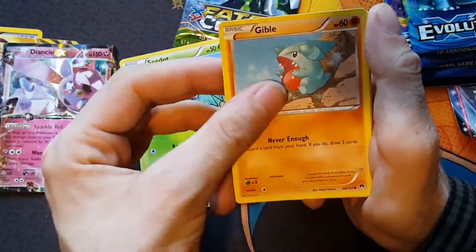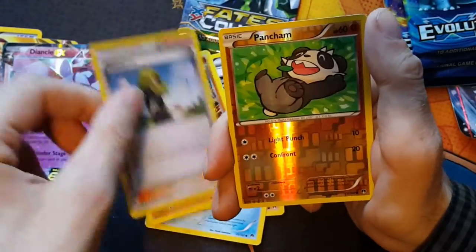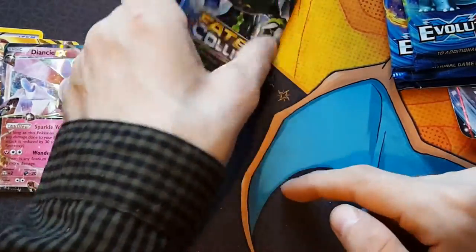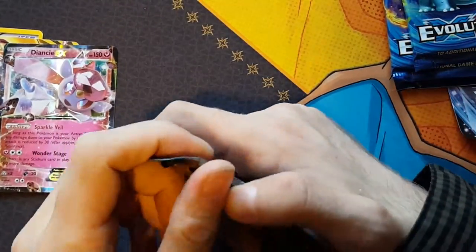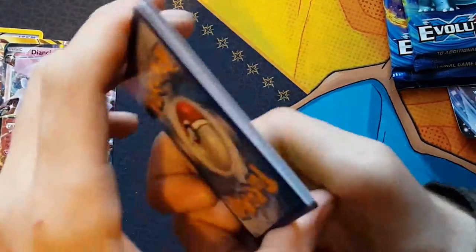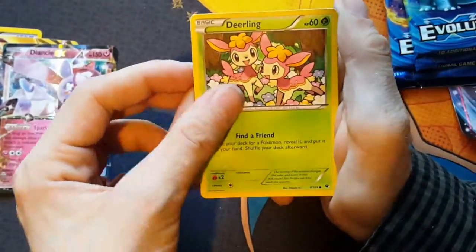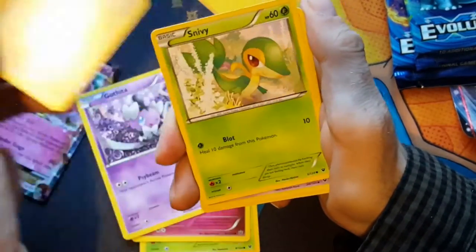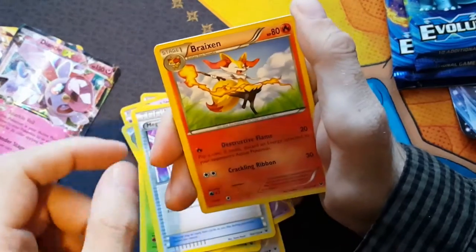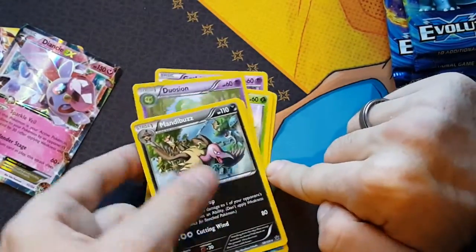We've got Chikorita, Seedot, Gible, Staryu, Scraggy, Scraggy Reverse, Gabite, Delinquent, Pancham Reverse Holo, and a Kingdra non-holo rare. So last pack of the blister pack - so far the second blister packs are done. Hopefully we'll pull something good. We've got Dedenne, Jigglypuff, Chikorita, Meowth, Snivy, Delusion, Mega Catcher, Brazen, Binacle Reverse Holo, and a Mandibuzz. So nothing from that blister pack, but we do have more to go.